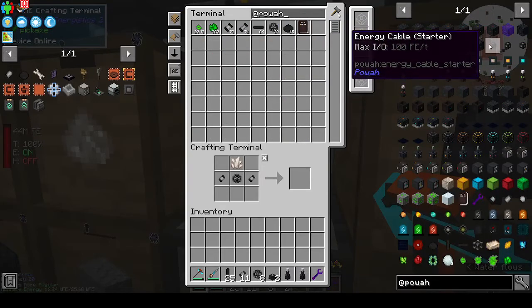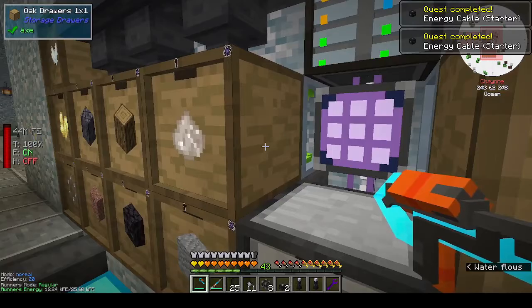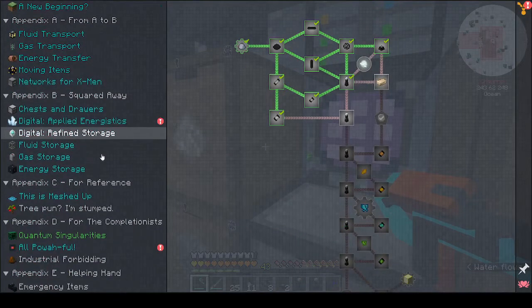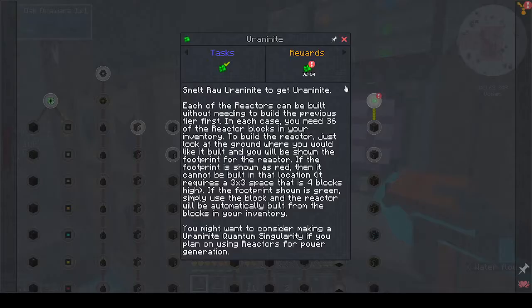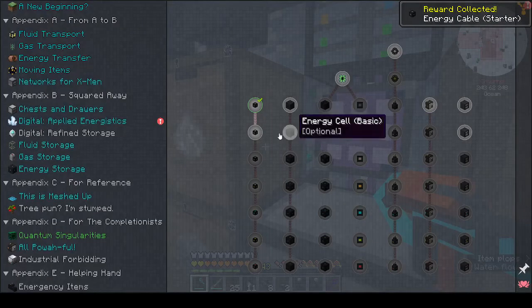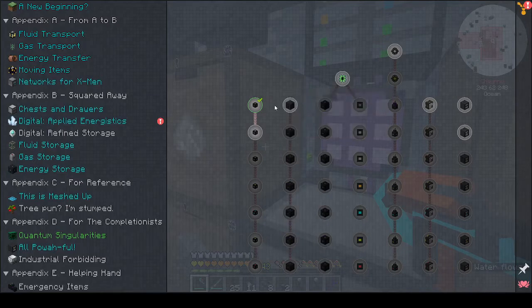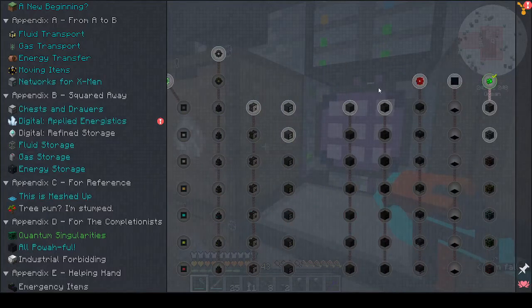Let's see what the cables are — energy cable starter. Let's get 12 of those. Quest completed — there's an 'all powerful' reward. We get more uranite which I don't really need at the moment, but we did the cables. Get more cables. All of these, the first one is what you need — they want you to get the starter for everything, and then anything else is optional. That's pretty cool.